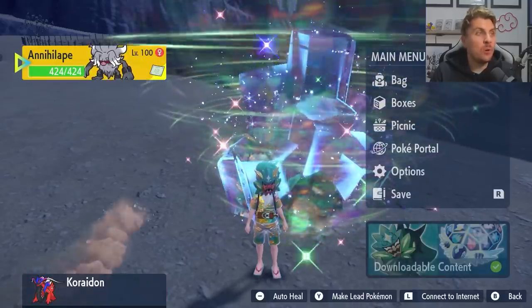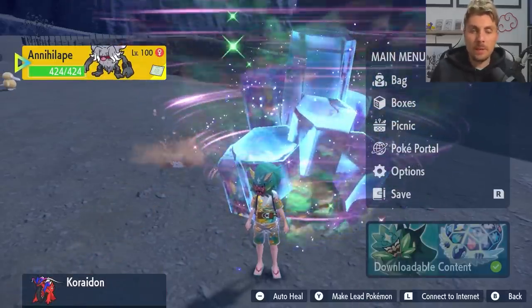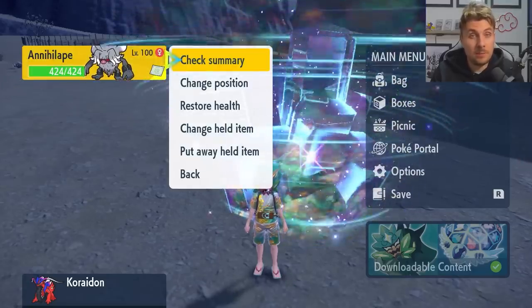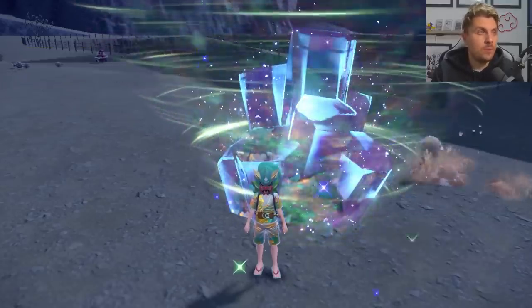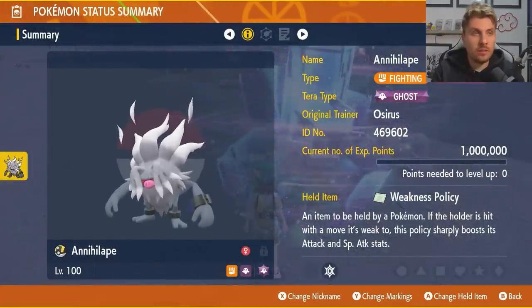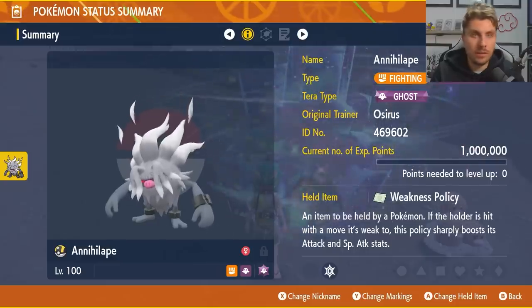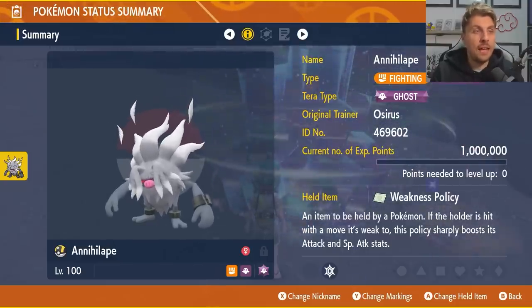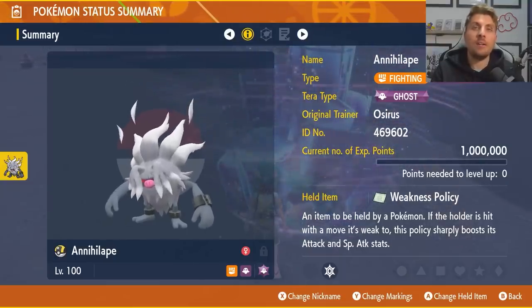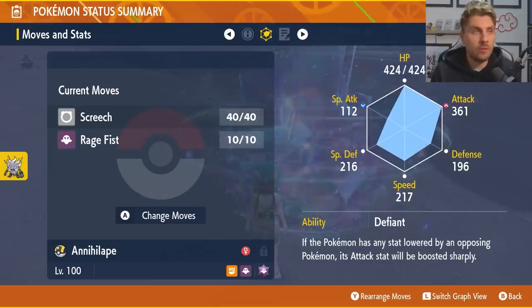The build we're going to recommend is Annihilape. A lot of you probably already have Annihilape built, making this easy to put together — and it's probably the fastest Pokemon to farm this with over the weekend. Annihilape will have the Ghost Tera typing, though you likely won't need it. The held item is Weakness Policy, level 100, with maxed-out IVs — all 31 via Hyper Training.